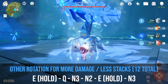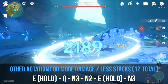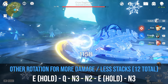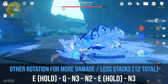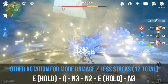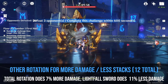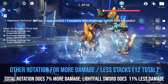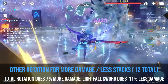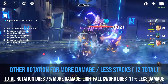This sequence yields a total of 14 stacks and is the easiest to perform. I was also able to find a second rotation with less burst stacks but a little more overall damage: Hold E, Burst, Press E, N3, Animation Cancel into N2, Hold E, and then another N3. This gives a total of 12 stacks but takes advantage of the additional hold skill damage and extended resistance shred duration. However, this combo is much more difficult to pull off, so I don't recommend it over my original.